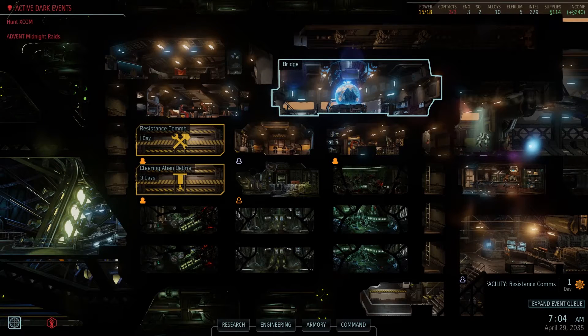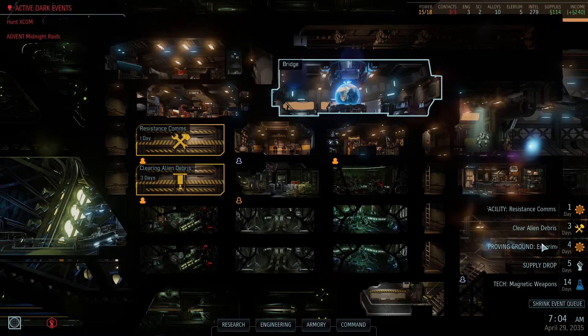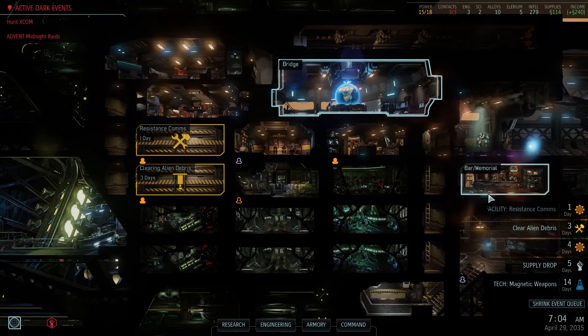Hey guys, welcome back for another episode in our XCOM series. Today we're going to have the exciting moment where our resistance comms are going to be completed, and we were able to finish the research into our heavy armor last time. So all we need is resources to actually upgrade this for the squad — that's going to be a goal as well.